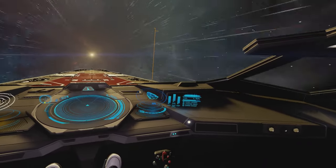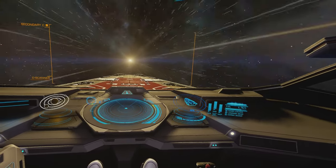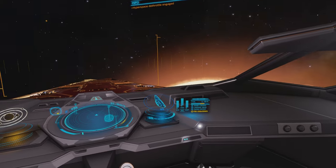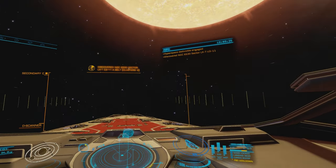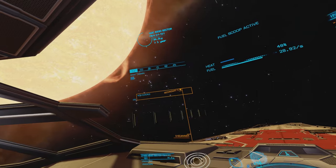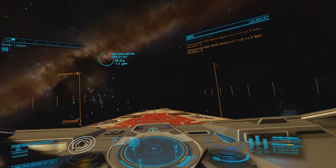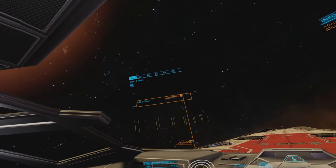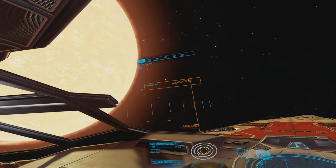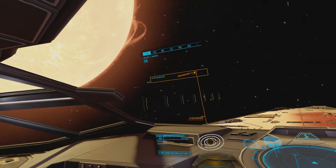I haven't done a direct A-to-B comparison with and without sharpening, but I can tell — and I don't think it's a placebo — because I do not remember it looking this good. The other thing to mention is that the colours are not as good on the Quest 2; they're a little bit washed out in Air Link. I really don't use Wired Link much at all; it's all Air Link. When I play Elite Dangerous it's really a Valve Index game for me since my HOTAS is next to my PC.